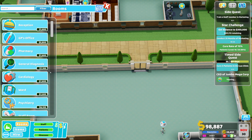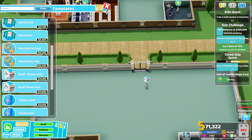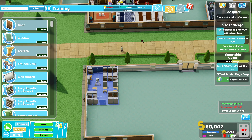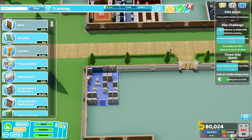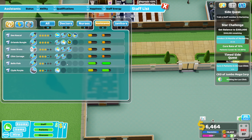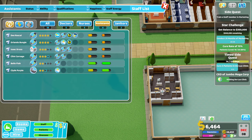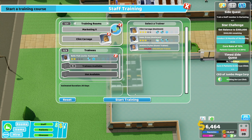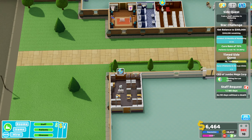I mean, I could if I really wanted to — if I built a training room, just sold some of these, and train a staff member in marketing. Let's get you trained in marketing too. I can then sell this room.